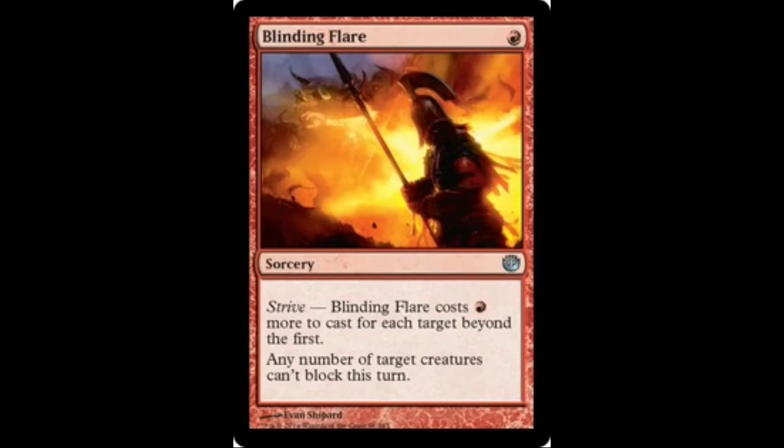Up next you'll see our newest addition from Journey into Nyx. It's Blinding Flare, and it has Strive. It prevents their creatures from blocking, which really helps get your damage through, especially when you're pumping creatures with Titan Strength. It's a great combination — you can make all their creatures unable to block and swing for lethal, or get them closer to 0. This card is only a 2-off because it's fairly inconsistent, and most of the time they're going to have removal for your creatures, like Azorius Charm or Mizzium Mortars, or just too many blockers.